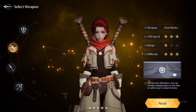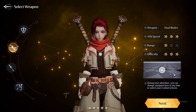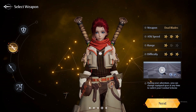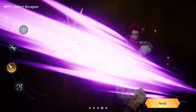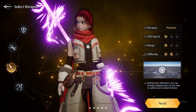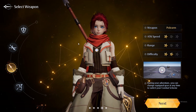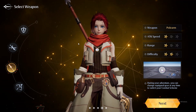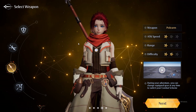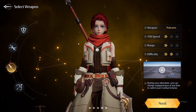Dual blades are not a bad choice — even if you are a new player, if you like to play assassin-type classes then pick dual blades. But remember, you're not actually locking in your class right now, you're just picking a starting weapon. After about half an hour to an hour you'll already be able to use other weapons freely. The third choice is the spear polearm, which looks really great. Attack speed one star, range one star, difficulty two stars, and it feels pretty strong — a medium ground between dual blades and sword and shield. It has lots of AOE skills.